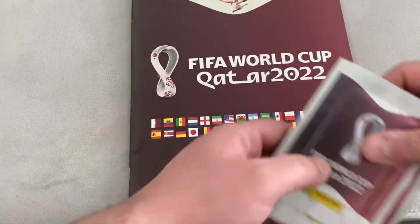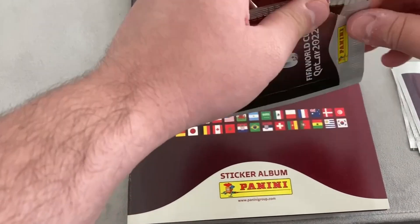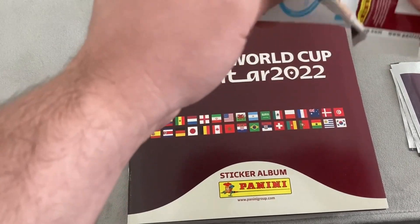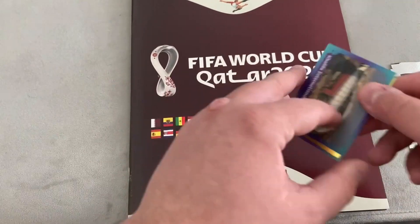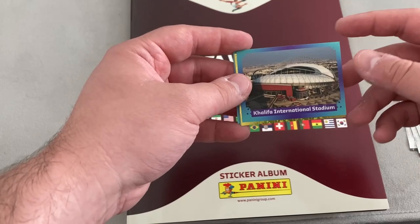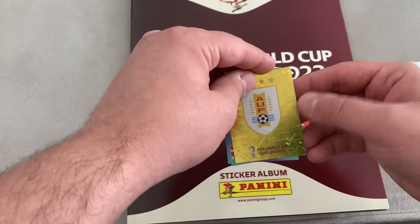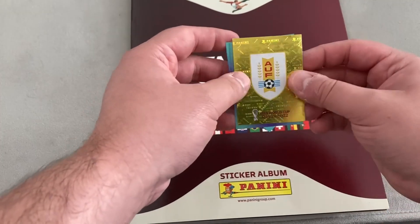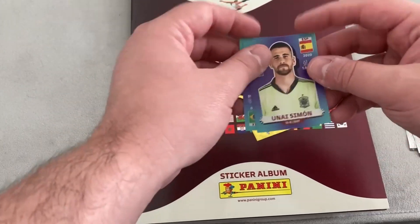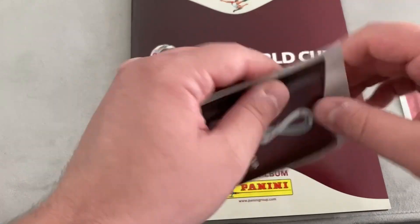That's the album - now let's get cracked on into the packets! The World Cup Panini sticker collection starts now. Please like the video for some good luck! First up is the Lusail International Stadium - I believe that's where the final will take place. We've got the Uruguay badge with a nice gold shiny finish, Michael Damsgaard, Una Simon for Spain, and Philippe Coutinho for Brazil.